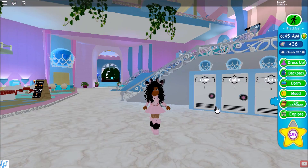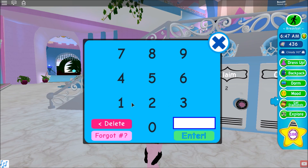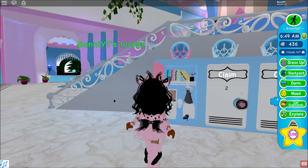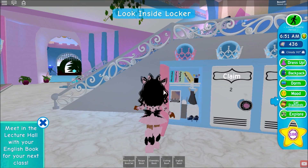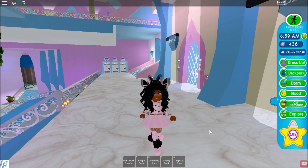My first tip for you guys is to just go to your locker — claim a locker, put in your combination, and make sure you get all of your books. Just get all of them; it makes life so much easier.